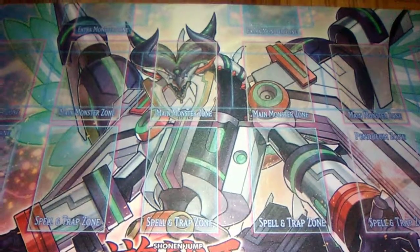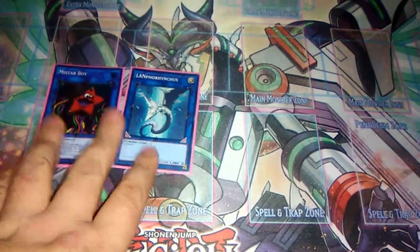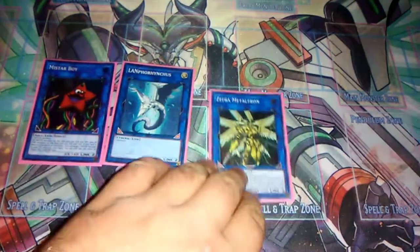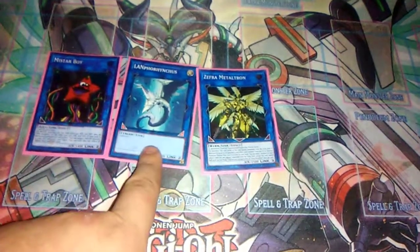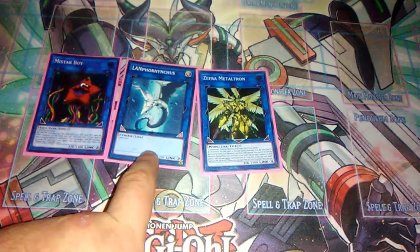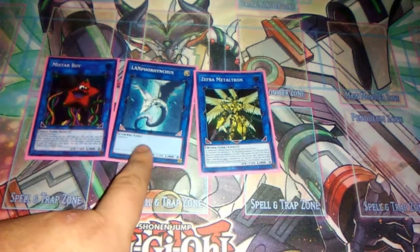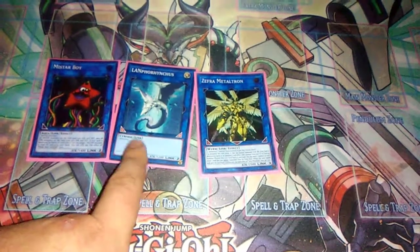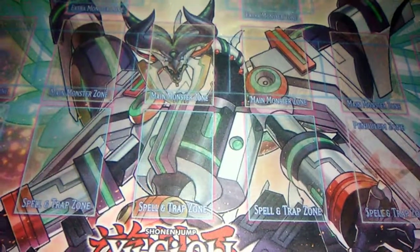Moving on to the extra deck, for links we play one Mistar Boy, one Ib the World Chalice Justiciar, and one Zephyros Metaltron. The reason I play Metaltron over the dark version is he's just the best generic option and the safest link possible. That's it for the links.